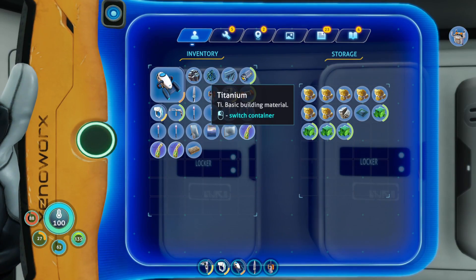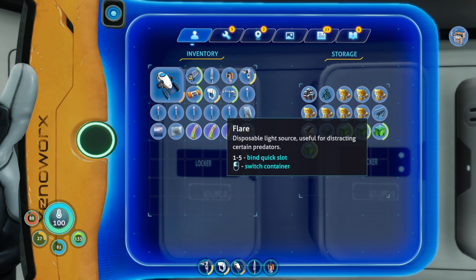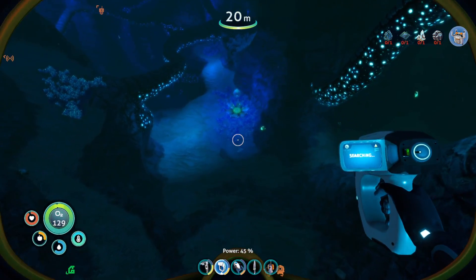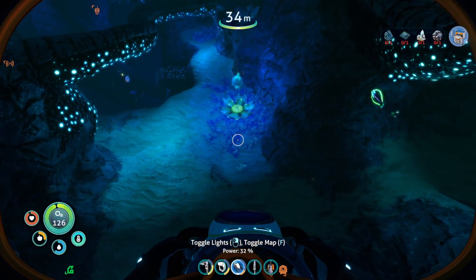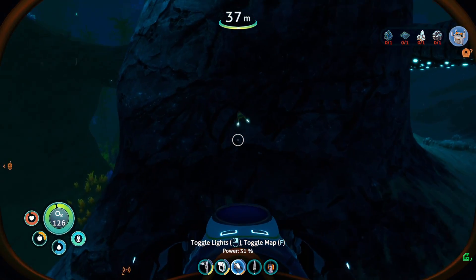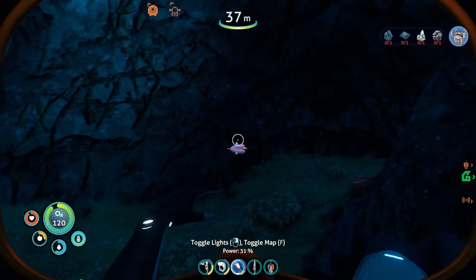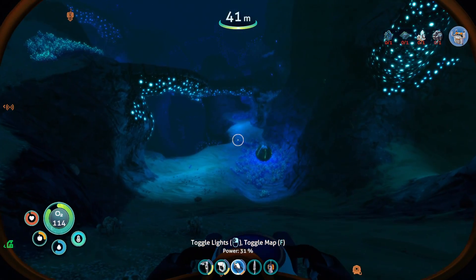Okay, I have everything sitting in this locker ready to make the modification station — the only thing we are missing is diamond. I feel like we haven't done a whole bunch in this episode except backtrack. I kind of want to finish some more stuff with our base during this episode, so what I think we're gonna do is go look around and see if maybe we can find another piece of diamond.